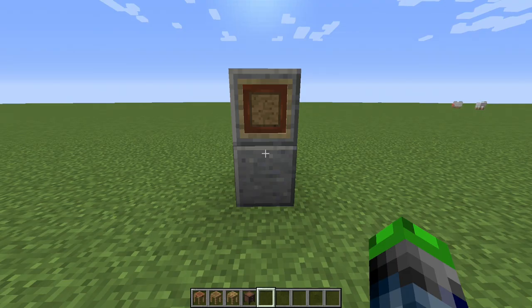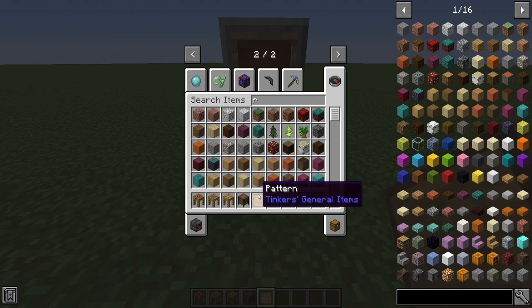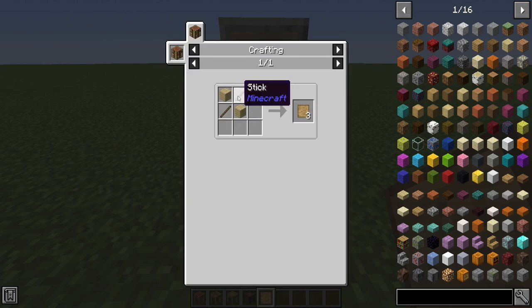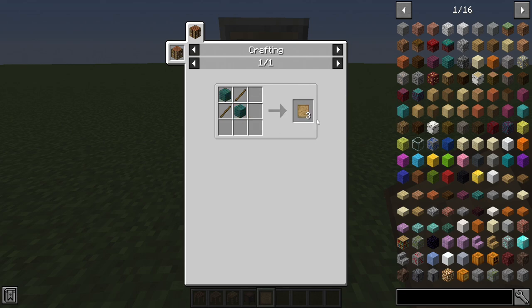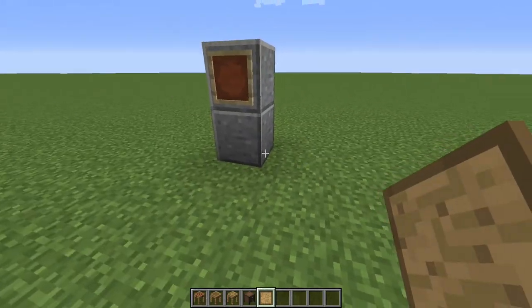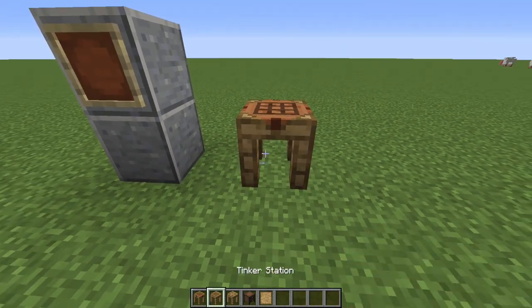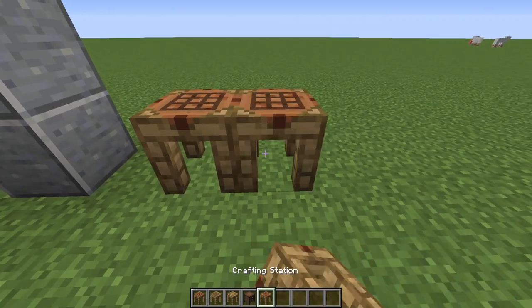The first thing you're going to need in Tinker's Construct to get started is these things called patterns. These are super easy to craft — normally they just look like this: two sticks and two planks. They typically give you different amounts depending on what mod pack you're playing, because some might just give you one, or you might even get four or five. I highly recommend making a crafting station — it's essentially just combining a crafting table with a pattern, which gives you the crafting station.